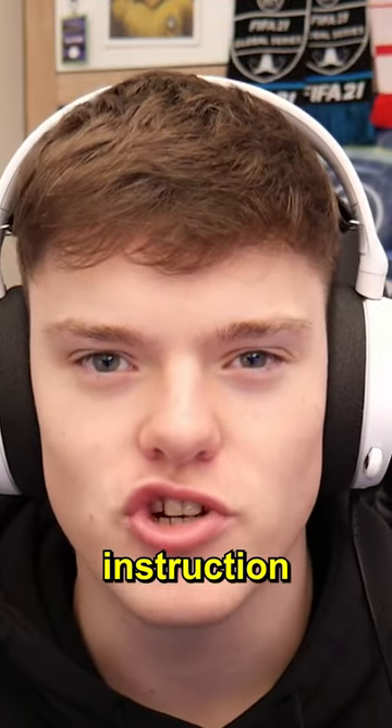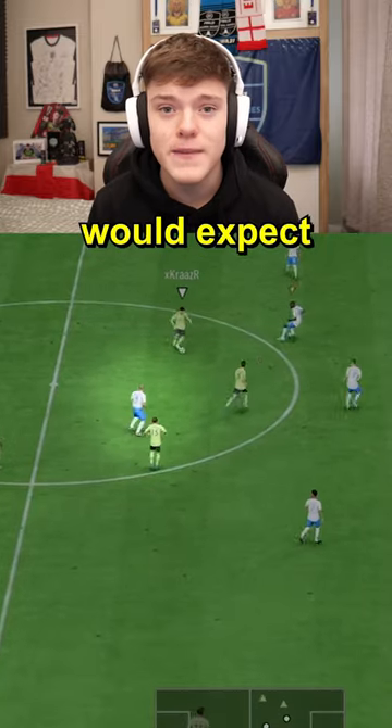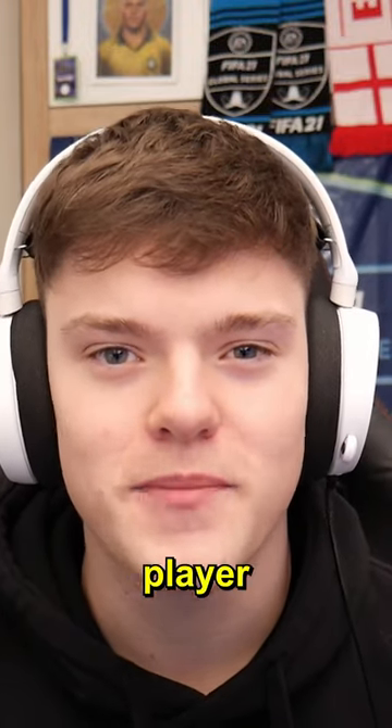Secondly, we have the striker drop back instruction. To trigger this, you click down and then up on the d-pad. It pretty much does what you would expect and makes one of your strikers drop back to help you more defensively. It can be really useful if you're trying to defend a lead and need an extra player in midfield.